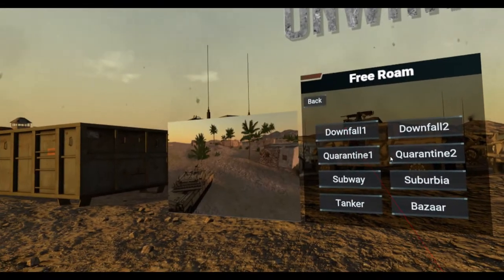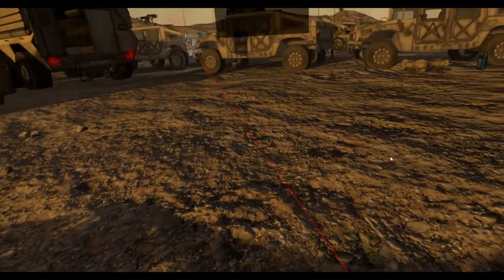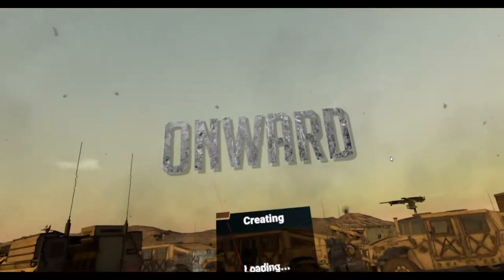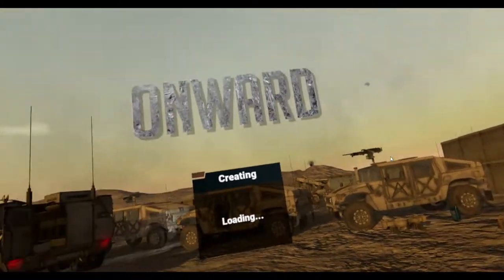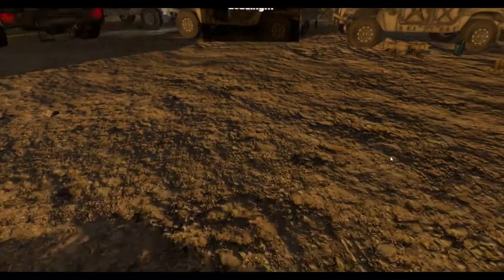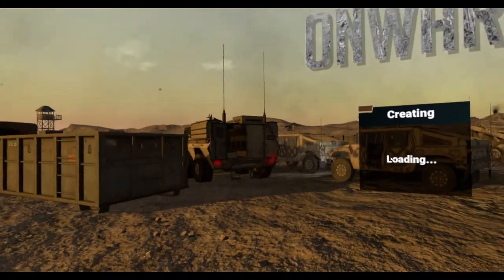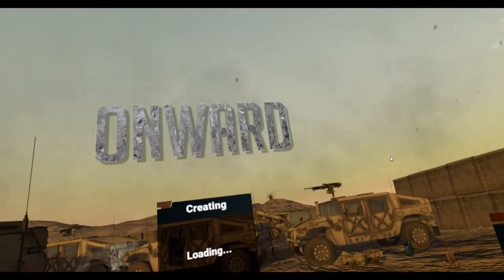I'm gonna go to free roam, I'm gonna choose a quarantine right here, and we're gonna load. It's gonna ask us to pick up our weapon — I'm gonna go with the M14 or M16, see what they have. They're going to transport us to a barracks and from there we're gonna get our weapons.